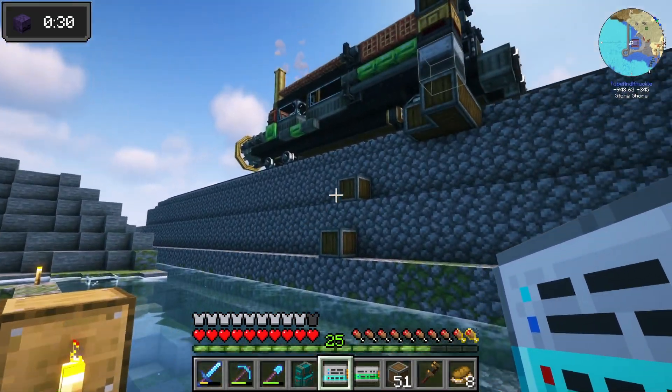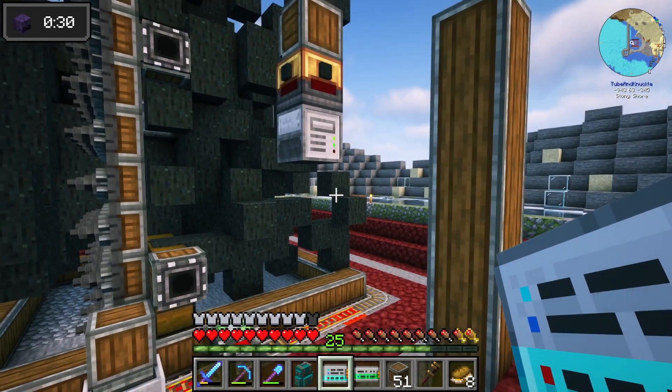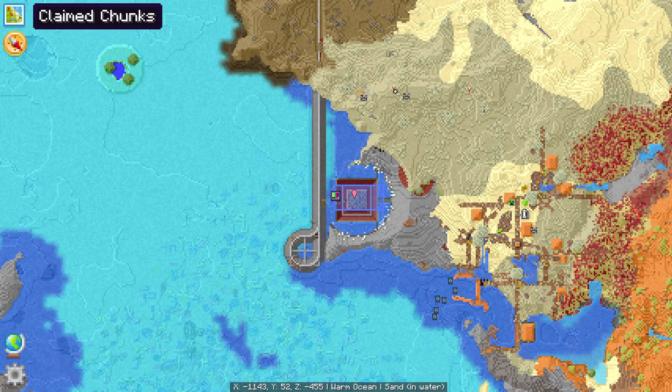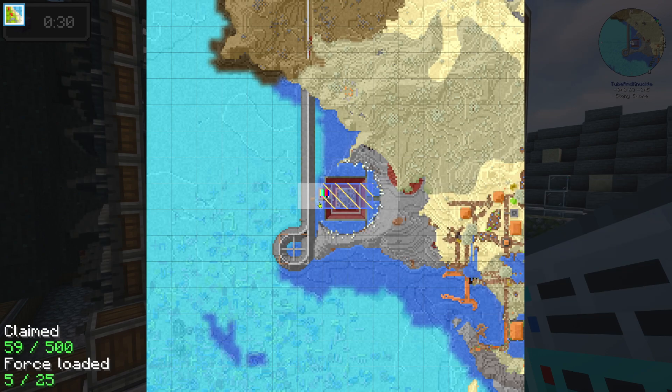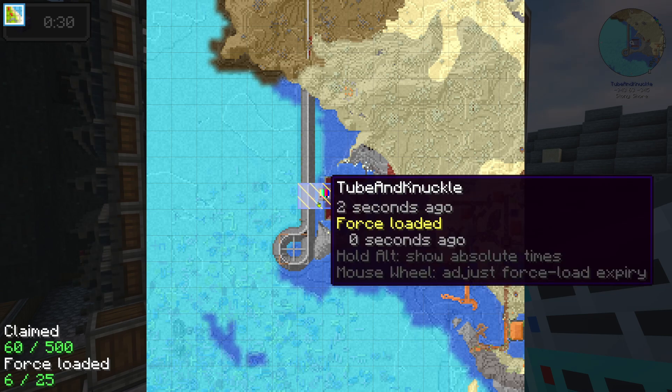I don't know if the train is going to cause that issue when the train comes. And the other thing we have to worry about is loading the chunks. So if you hit M, you can open up your map. I already have these chunks loaded where the Skystone Catalyst is. We're going to have to load this chunk over here as well. So shift click, shift click, claim it, shift click, force loaded.